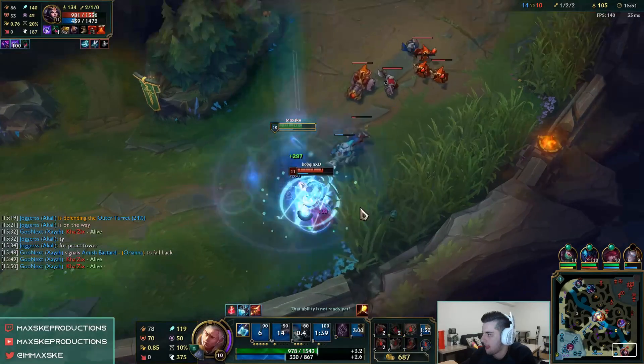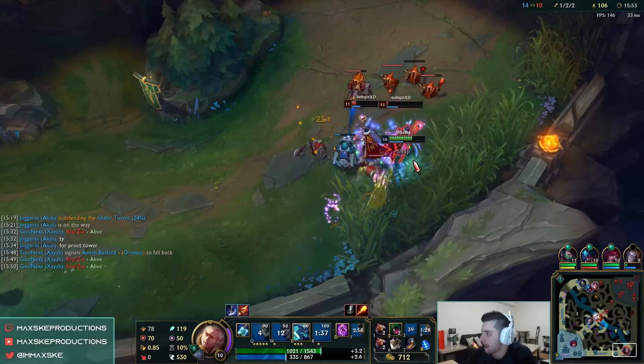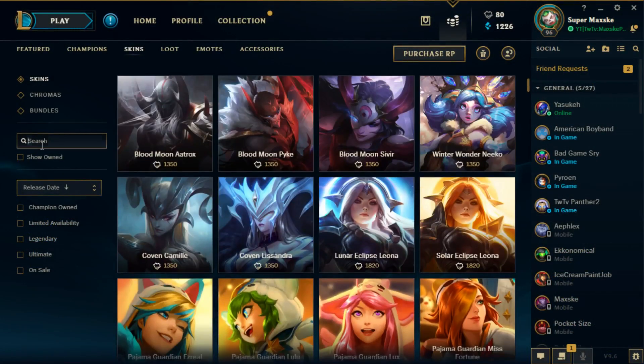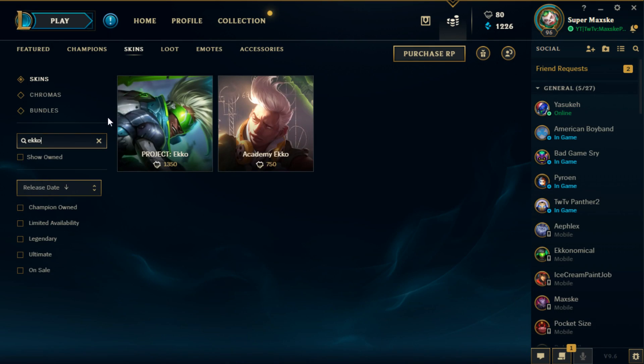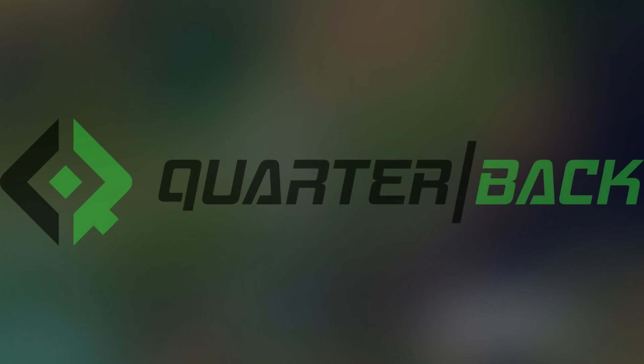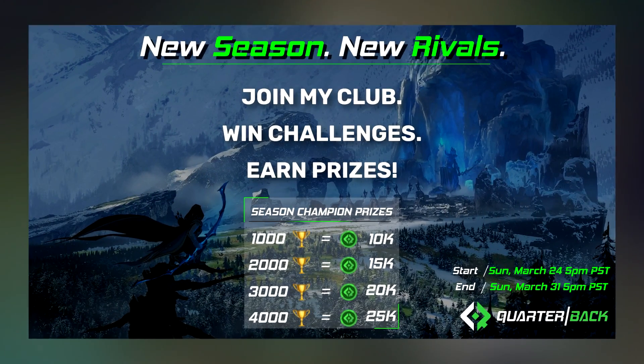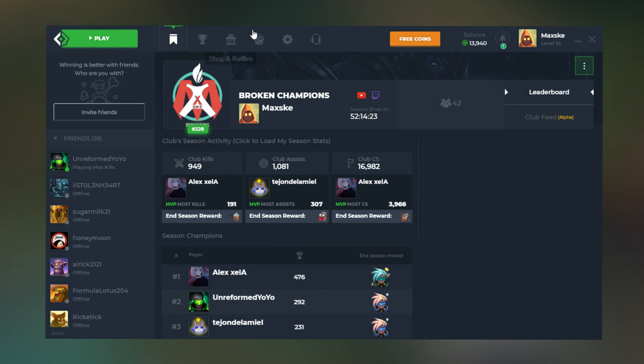Are you guys interested in beating up some broken champions? Are you guys tired of not having enough RP to buy your favorite Ekko skin? Well have no fear, Maxi is here and I am officially partnered with Quarterback.gg. This is an app that lets you play League of Legends for free skins and do fun challenges. Join Team Broken Champions because we beat up some broken champions. The link will be in the description down below.